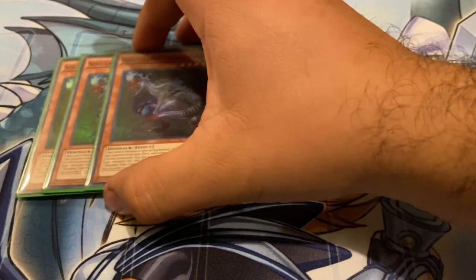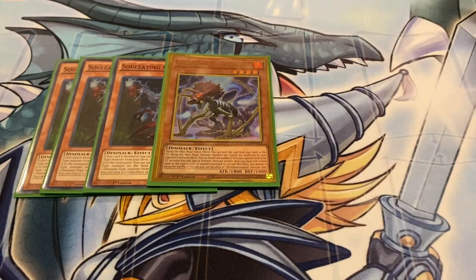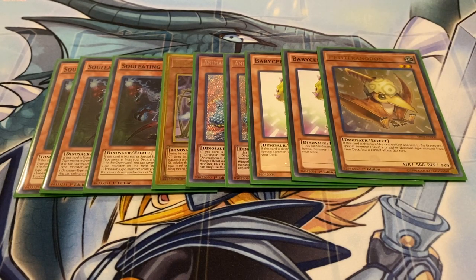Starting off with the main deck, playing three copies of Oviraptor — one of your main searchers, also acts as Foolish Burial. It also has an effect where you can pop a dinosaur monster to special summon one back from your graveyard, and you can also pop a dinosaur monster on your opponent's side of the field too. So Oviraptor is pretty nuts. One copy of Miscellaneous Horses since unfortunately he's limited again, but the deck is still very much playable since he's searchable and as long as you can OTK your opponent with the right combos, you should be doing just fine with one. Two copies of Animador and Archersaur — this gives you access to your pill by popping a dinosaur from your hand or field, mostly to pop one of the babies, and this is where the deck really gets explosive. It's also a level one monster, so definitely pretty relevant. Two copies of Baby Sarasaurus — I was thinking about running it at three, but two seems to work just fine, and I'm still running one copy of Petit Tyranodon, so I think this works.